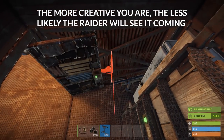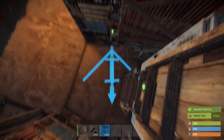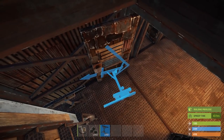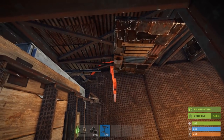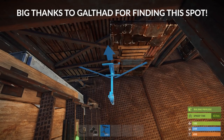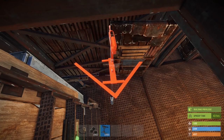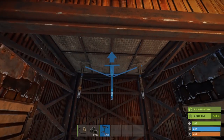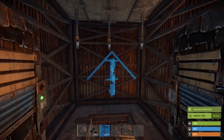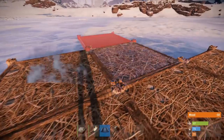I'd recommend putting one shotgun trap in each of your rooms at the very least. Ideally though, you want to get as many of them down as you can. If you have a room with three to five traps, the raiders won't be able to peek or drain them without getting lit up. Additionally, they will have to shoot them all out to progress with the raid. This alone cripples and deters a lot of raiders. We actually had a group that offlined us contact us to talk about how much of a pain in the arse it was — it took them hours to grind through the base and get past all of the traps.